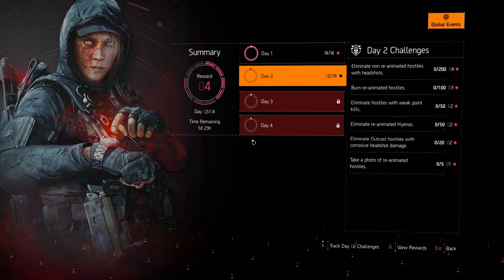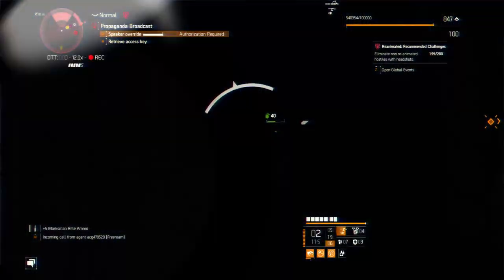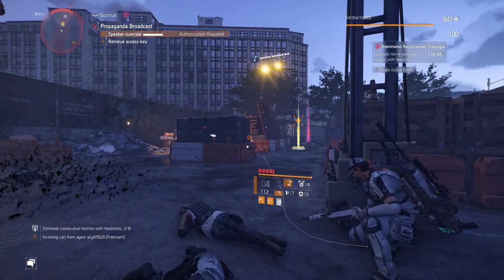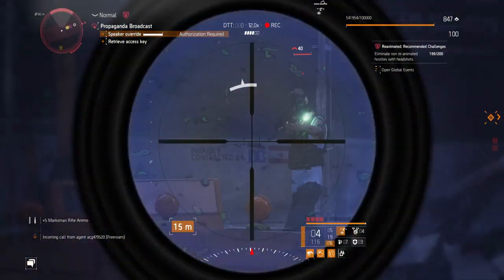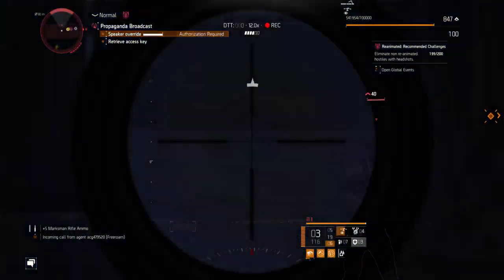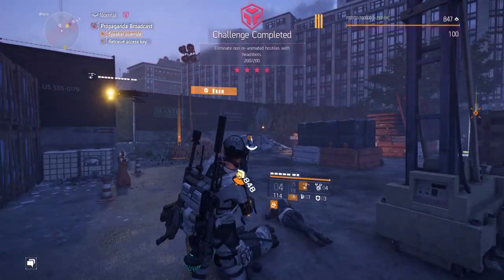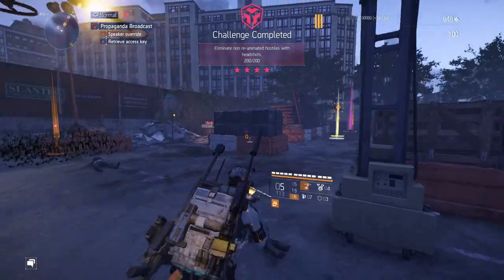Hey, what's up everyone, Anytime Gaming here, welcome back for another Division 2 video. The Day 2 challenges for the Reanimated global event are here. We have to eliminate 200 non-reanimated hostiles with headshots. I'm glad it's not consecutive headshots - that would be a problem. Just normal headshots, so keep headshotting people. 200 is not that hard, it just takes a little bit of time.